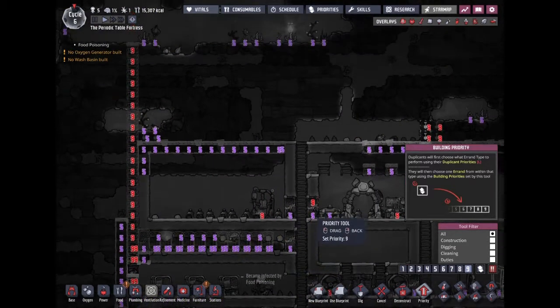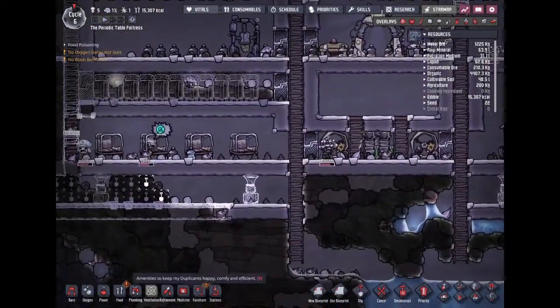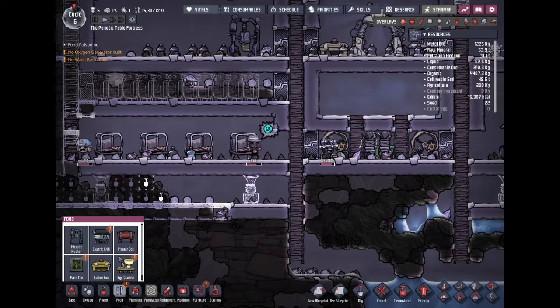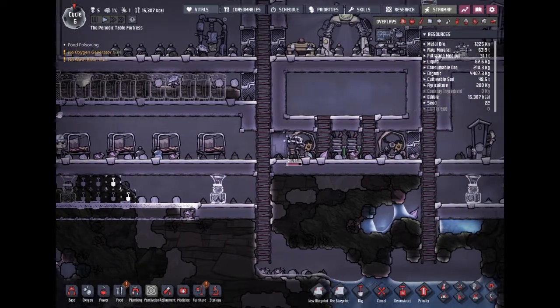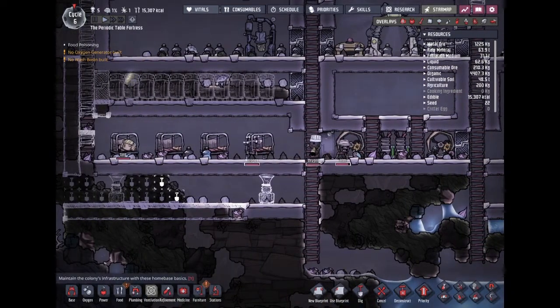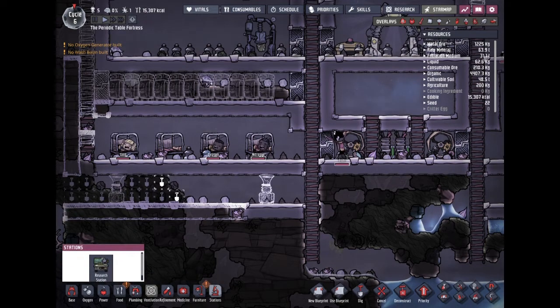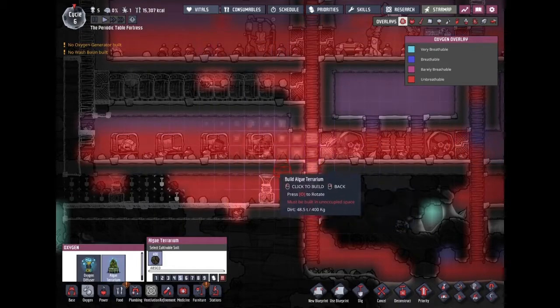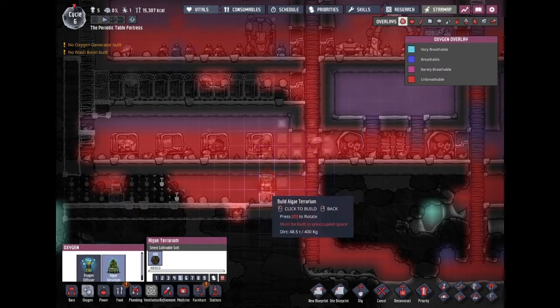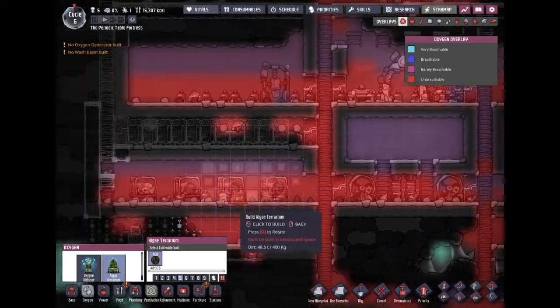We can't have you die yet — we just got to the sixth day. I think algae terrariums might work as well. Since we don't have the diffusers yet, these will substitute for it, plus they'll get rid of the carbon dioxide, so that'll be useful. We'll put some right here.